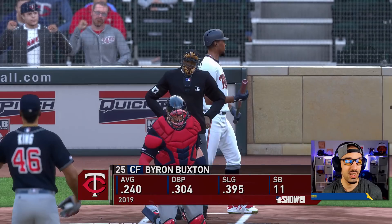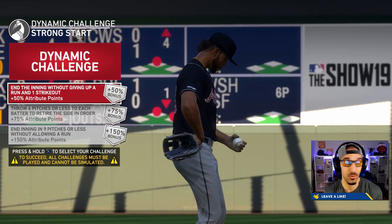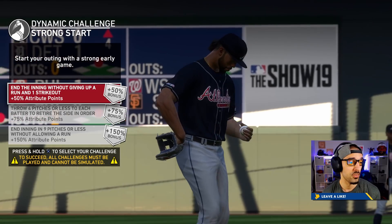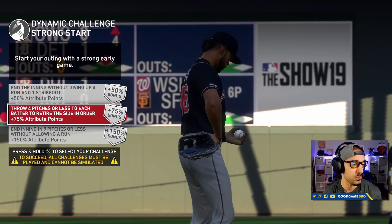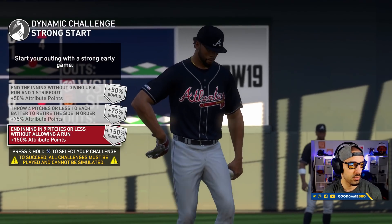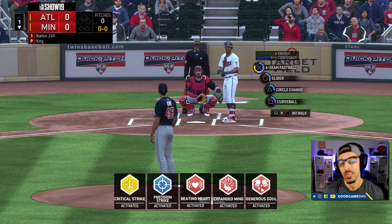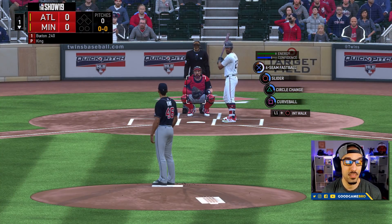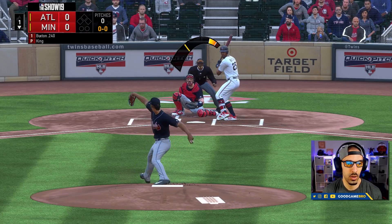The first batter Otto's going to face today is Byron Buxton, batting .240. This dude is a blazer on the base paths — he's super fast. The challenge: start your outing with a strong early game, finish the inning without giving up a run and one strikeout, four pitches or less to each batter, finish the inning with nine pitches or less. We're going for one strikeout without giving up a run. We're going to go down and away from Byron Buxton.